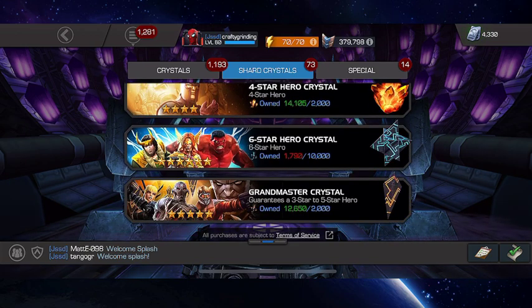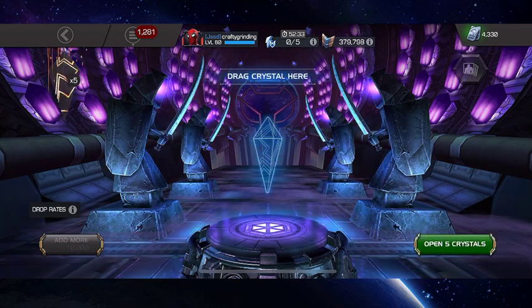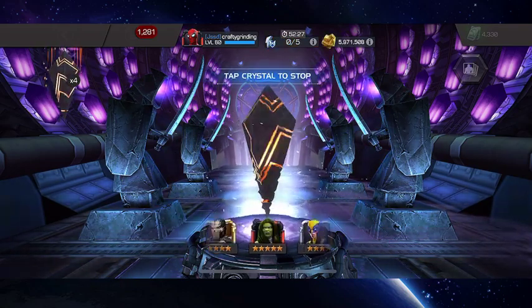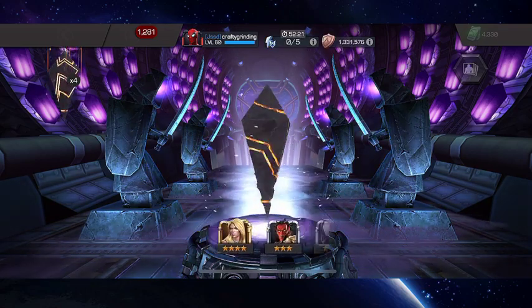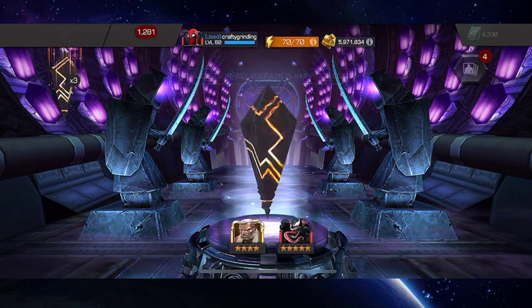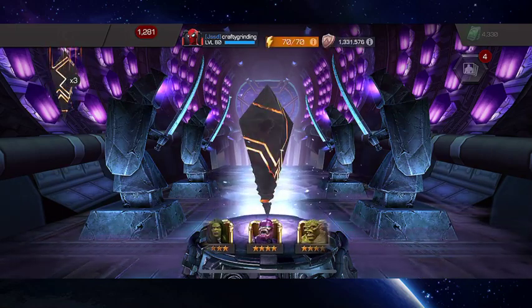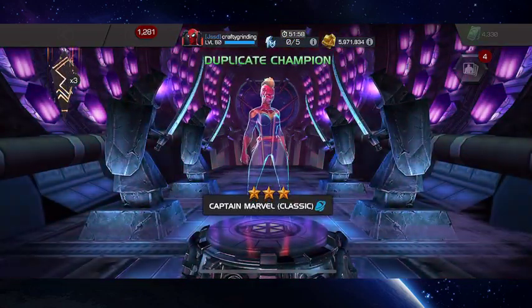Like I always do to get the RNG hopefully stirring in the right direction, I like to pop open some other crystals first. Let's open up five of these Grandmaster crystals. I don't get many great champs out of these — so maybe if I get a five-star I'll spend it again, otherwise I'll pop the other four. I typically only get three stars, though I think I finally got my first five-star not too long ago.